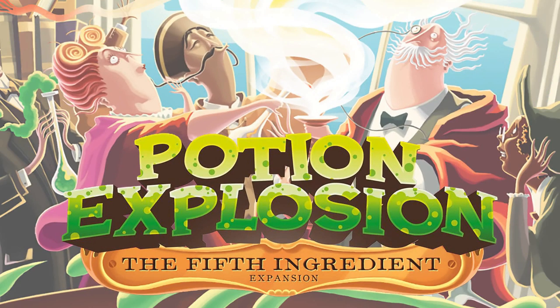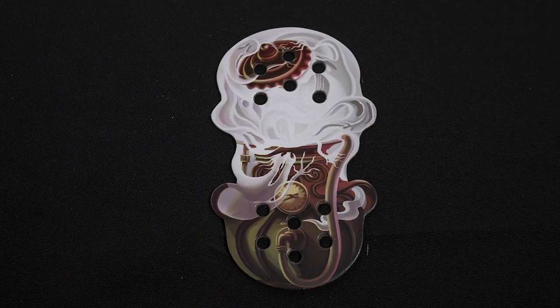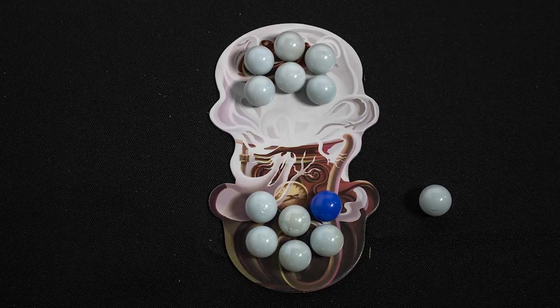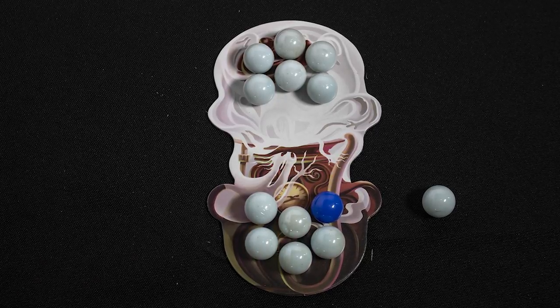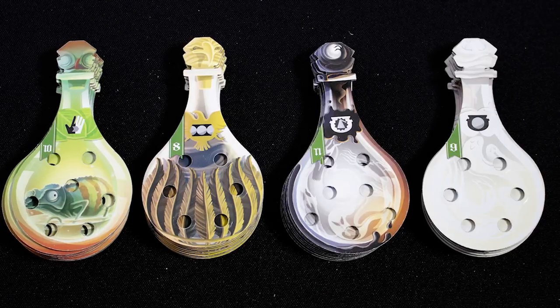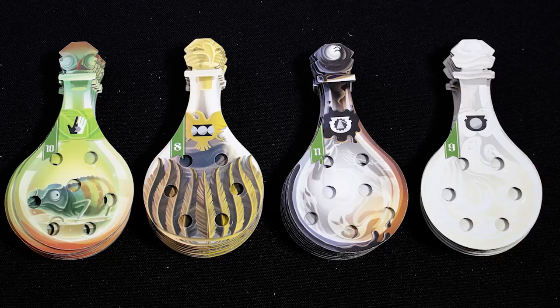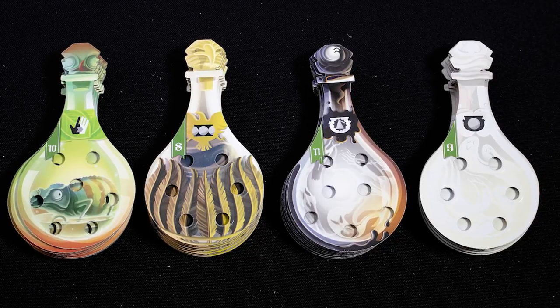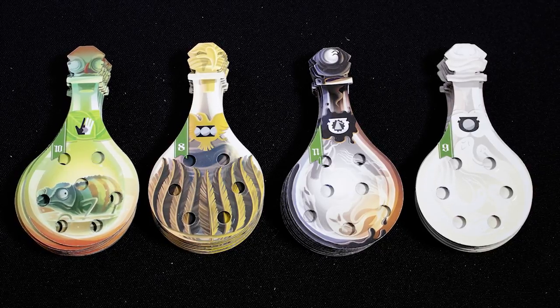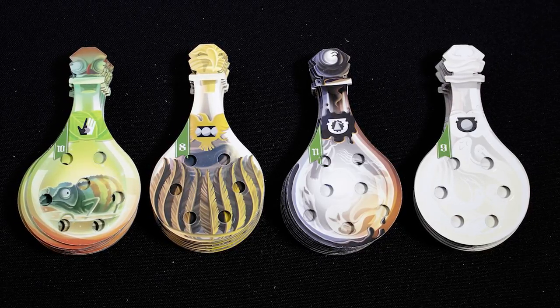And now for some bonus content — I'll quickly run through what's in the expansion. First of all you have this cauldron containing the fifth element, represented by white marbles. These marbles start the game in the cauldron and can only be collected using in-game effects which allow you to swap a marble from your hand with one from the cauldron. White marbles can count as any other type you choose in potions and in the dispenser. Next we have four new potion types, taking the total to 12. The left two have marble manipulation abilities and the right two are directly tied to the cauldron. Having 12 potions when you use six per game seems to be the sweet spot for variety.